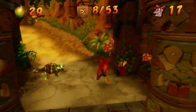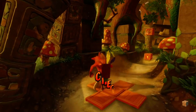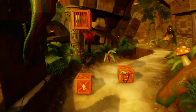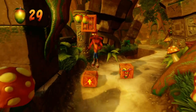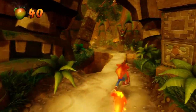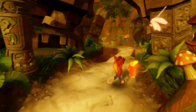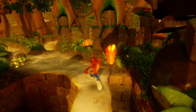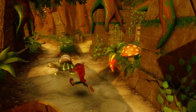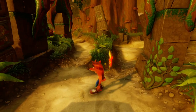We've got eight boxes so far. I think this level has a split path. We got a double Aku Aku mask already — that'll help! Watch out for these turtles; you can't jump on them, you have to slide them to get rid of them because they have the little saw blades.